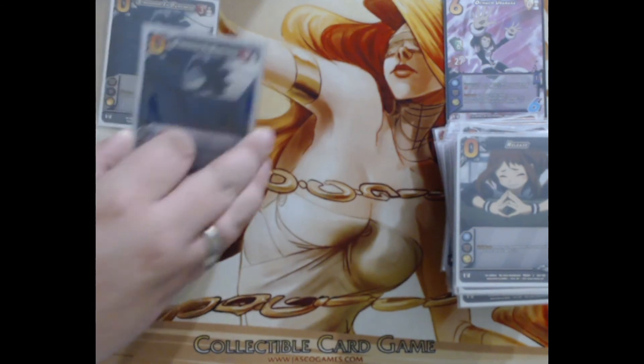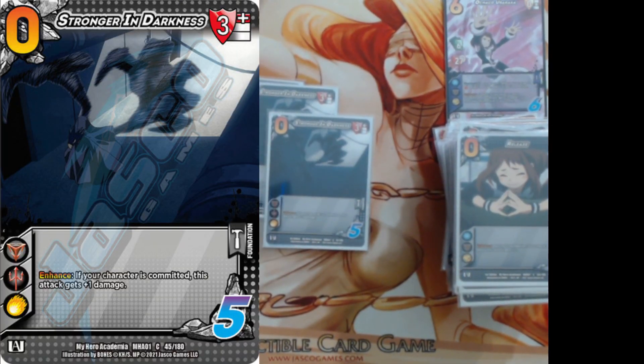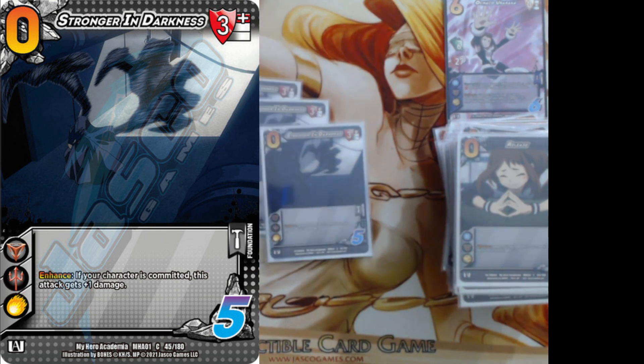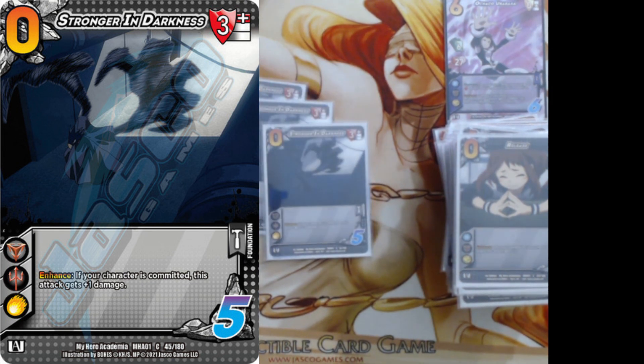The last card we're playing is Stronger in the Darkness. Enhance: if your character is committed, this attack gets plus one damage. This is very good with our character because what we like to do is tap her, pick up momentum, give three speed, and then push more damage. If we don't have enough attacks or want a specific attack to lead into our combo, this lets us get away with committing our character while still having something to do.